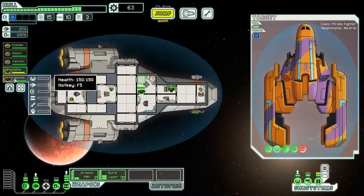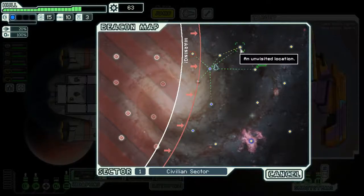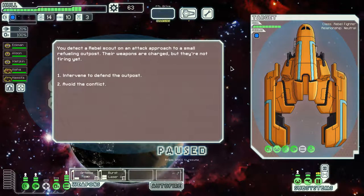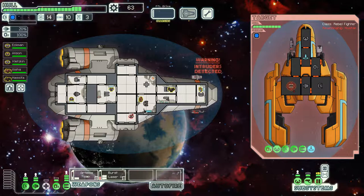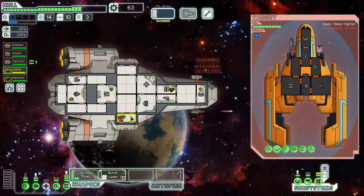We heal up, save our stations, and jump to light speed. We detect a rebel scout on an attack approach to a small refueling outpost - their weapons are charged but not firing yet. We have to defend the outpost. The rebel responds: 'I don't know who you are but no one defies the rebel fleet.' They move in to engage and we power up to stop them from taking it out on innocent civilians.